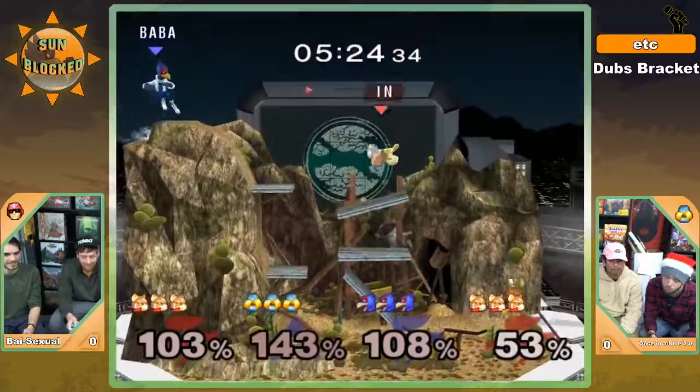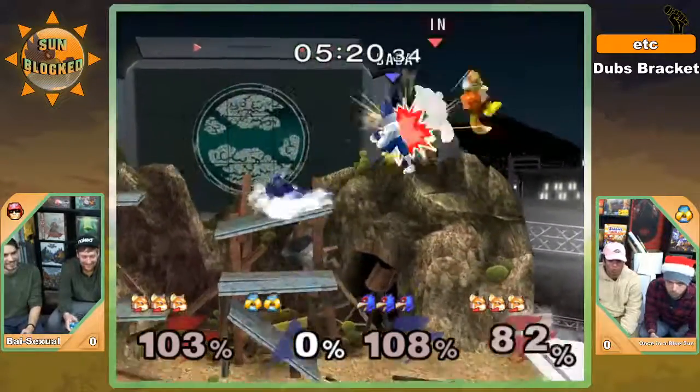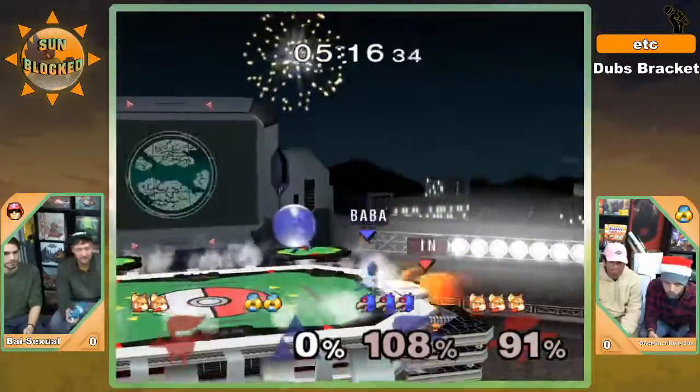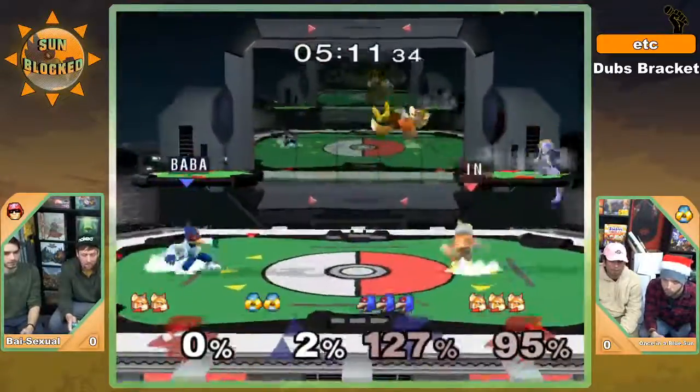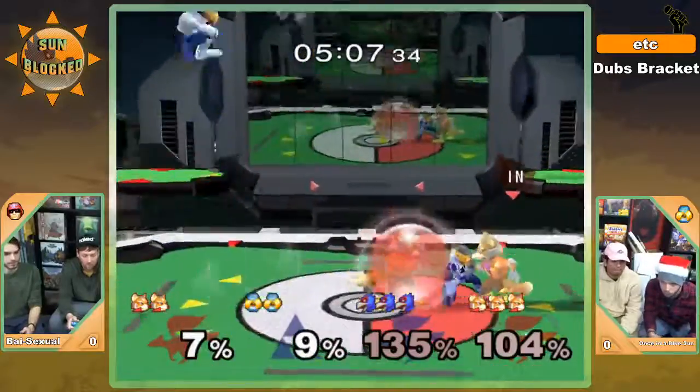Elder in a very bad situation — both Foxes rising up to try to go for the up air. Great positioning for the blue team there. Sunny taking the ledge, waiting for opportunities to down air while Elder punishes anyone going onto stage.